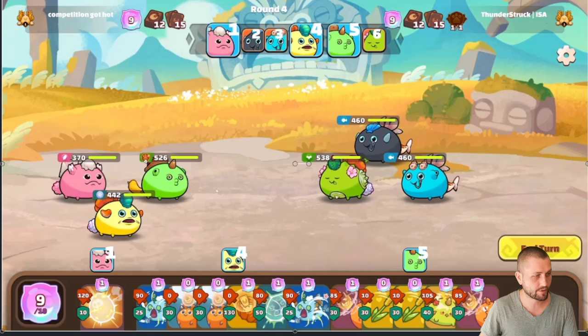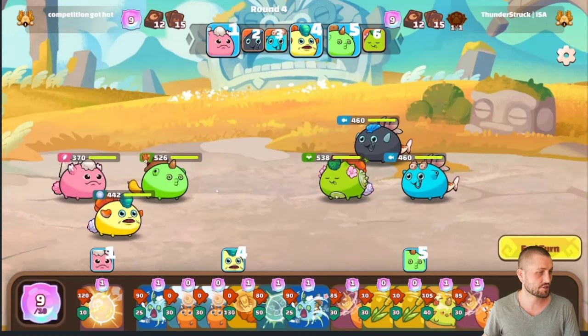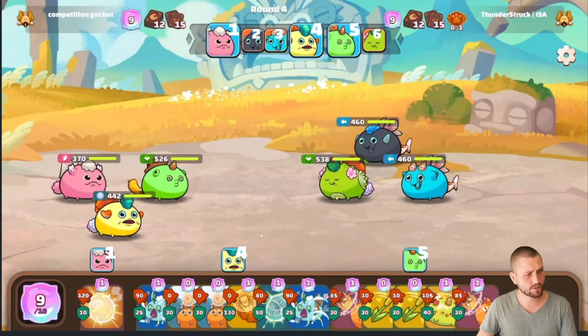Since I can't do that, I wanted to at least show you guys the raw damage that's possible. Since he has a level three artifact, I am converted for four turns. A turn just means whenever a card interacts with this Axie. In this situation, Thunder's just going to play aqua cards so you can see how brutal this actually can be. Also remember, clam shell gives you attack up when you hit a beast or bug target.